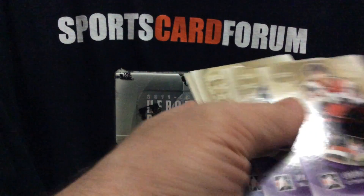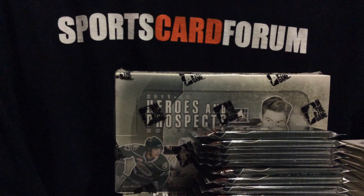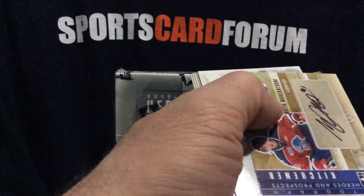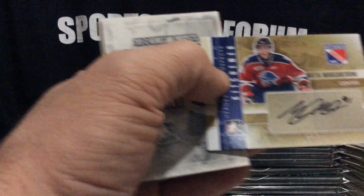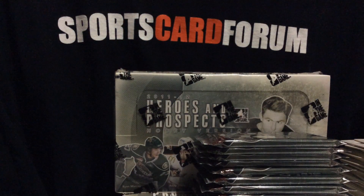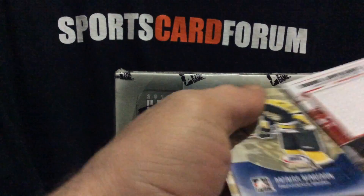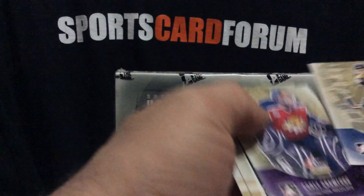And we've got mostly base cards here, but what do we have — an auto of Mattia Marchetti. Don't remember hearing about him breaking in the past. And a big jersey piece, a swatch of white — Sean Courrier. I already hit him once; I thought it was a two-color but that was a black jersey.